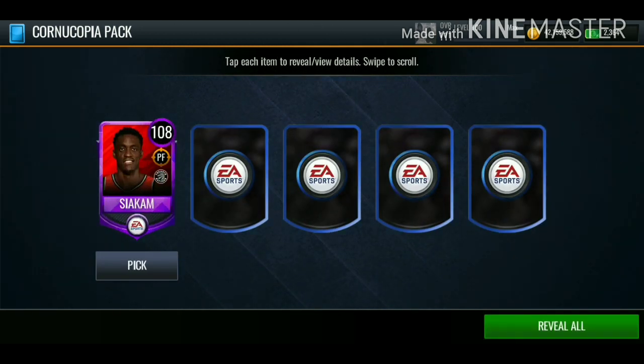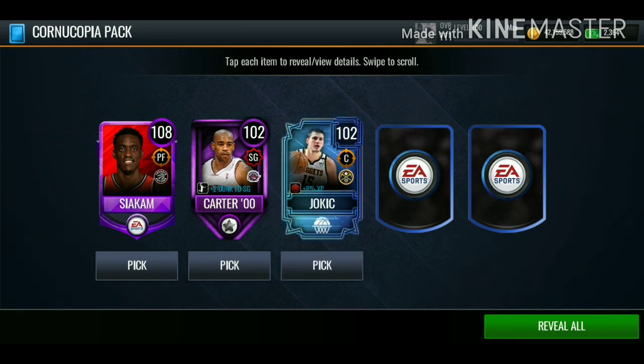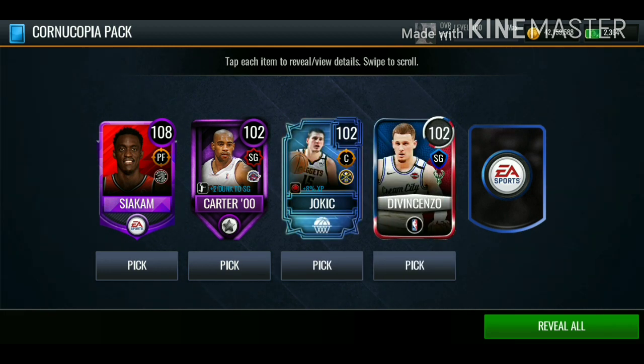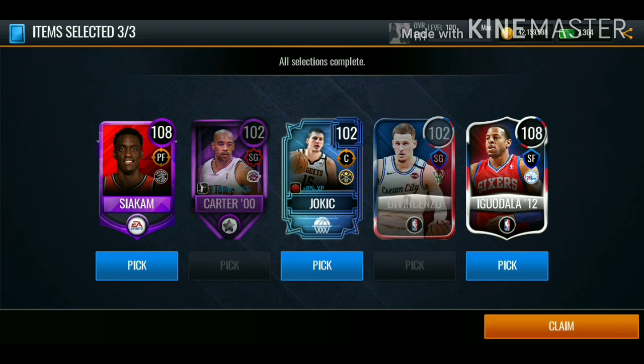Ninth pack: we get 108 overall Siakam, 102 overall Vince Carter, 102 overall Jokic, and 108 overall Iguodala. We'll go with both 108 overalls and Jokic. We got one more pack — let's see if we can pull some fire to end it off.